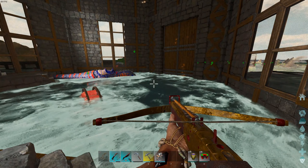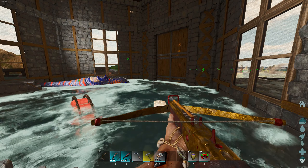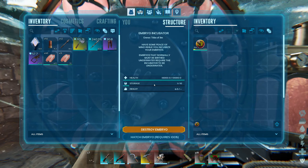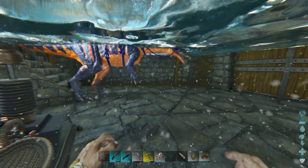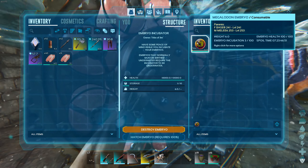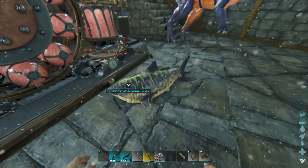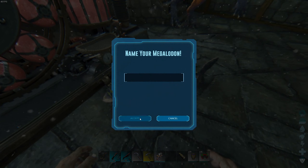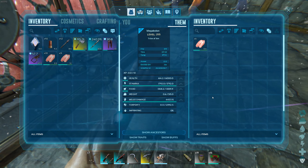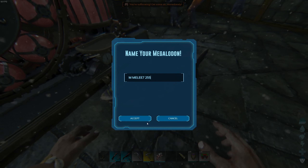We'll just wait for that to finish gestating. The embryo is level 255 — that's perfect. We can see the number of mutations on it as well, which is great. This is the seventh mutation into melee damage, which is awesome. I'll name it so that I can remember — 'Seven Melee.' I'll show you guys a bit of this process because it is probably the most lengthy, time-consuming part of Ark that I've found so far, but I really enjoy doing it.